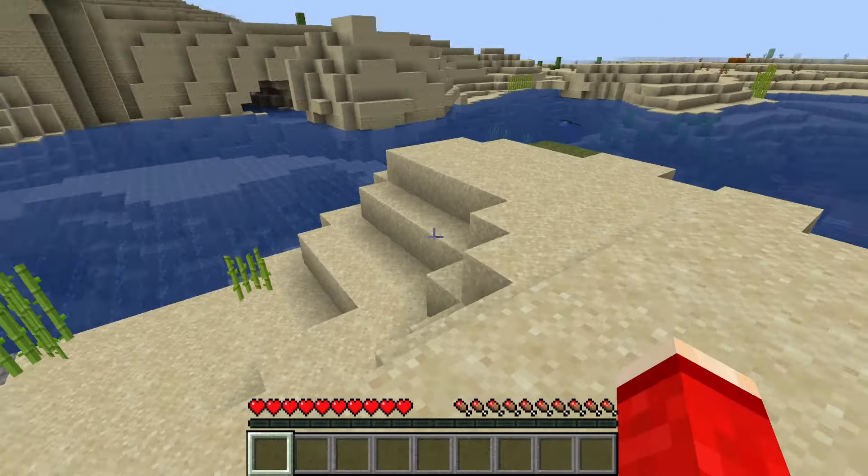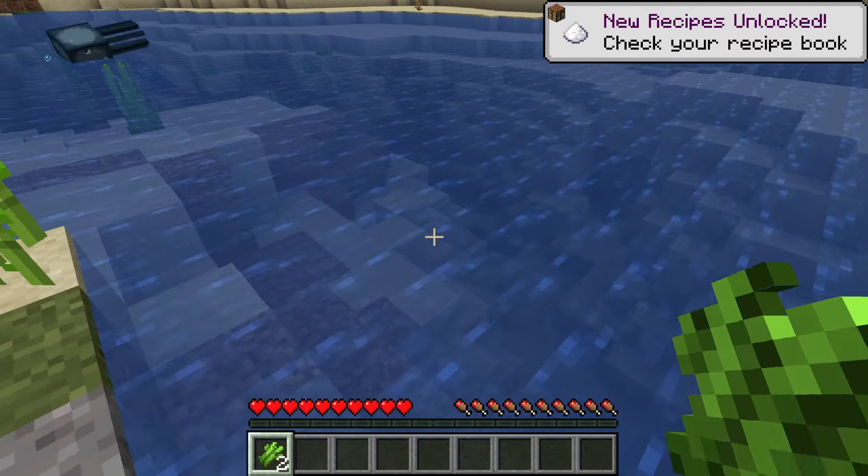First of all, you can find sugarcane in loads of different biomes. For it to grow, though, it needs to be right next to water — you won't find it without being right next to water. It also needs to grow on sand or dirt blocks, and there are different types of sand it can grow on as well.